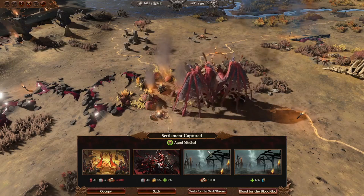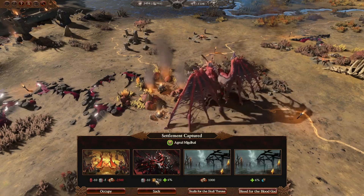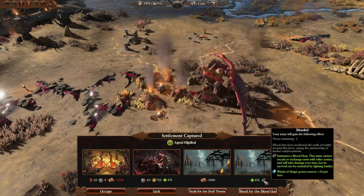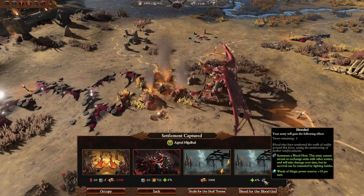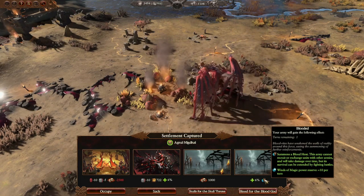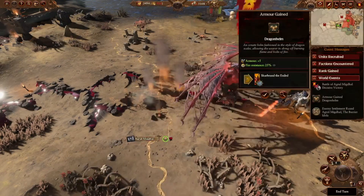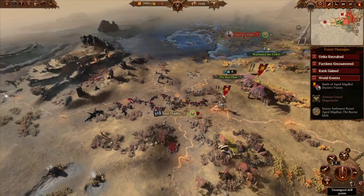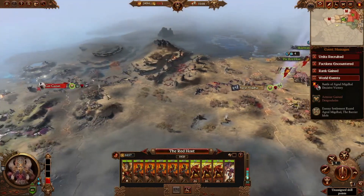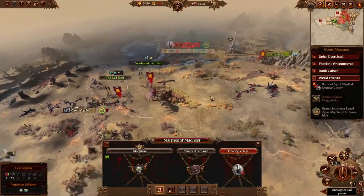We don't want to occupy this settlement because then we lose skulls, and we don't want to sack either. Instead we choose 'Blood for the Blood God' which summons a Blood Host — a free army that can't recruit or exchange units but gains survival by fighting battles. Now we have the Red Host here, and we can take it to help us elsewhere or send it on its own — pretty awesome.